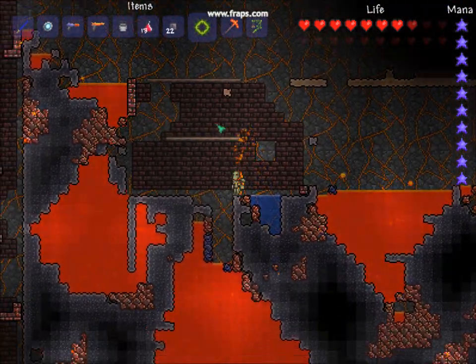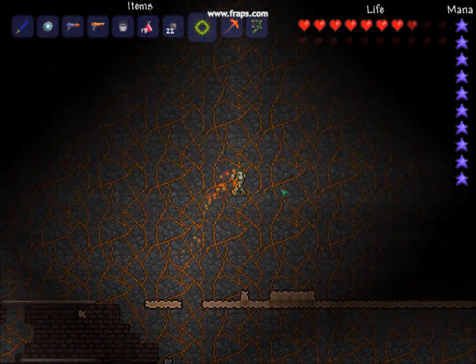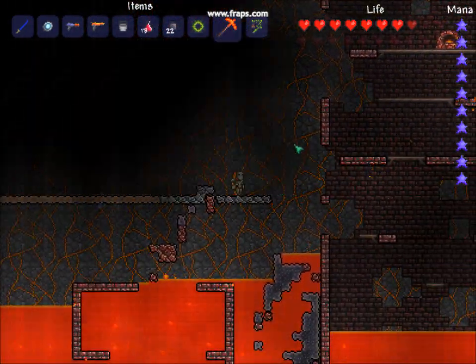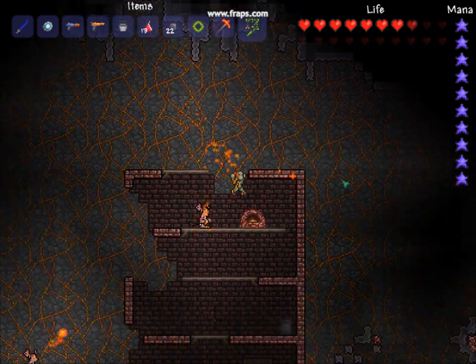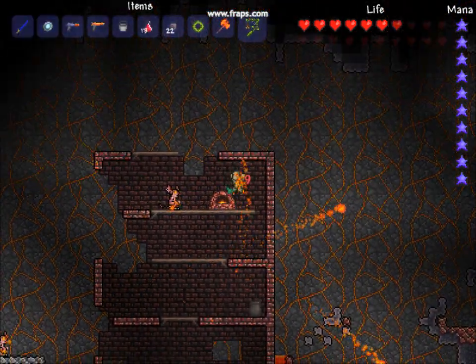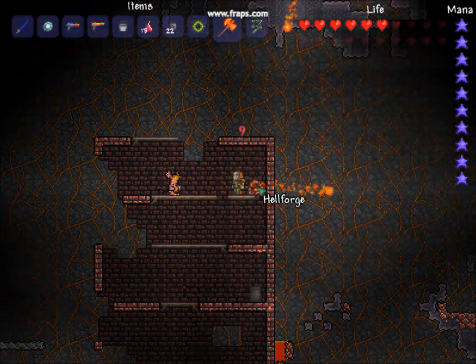I'm back in hell. What you're going to want is to find one of these buildings. It should have a hellforge in it. Yeah, there — I left one in there. This one's on the platform. You're going to mine the block underneath it, then it pops out.